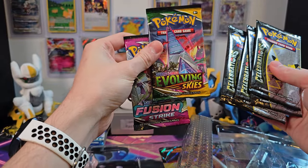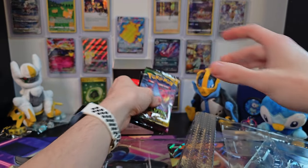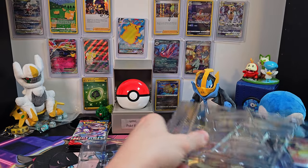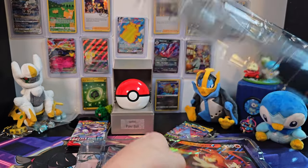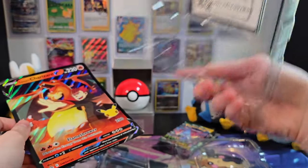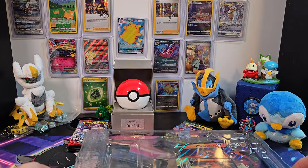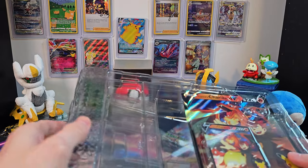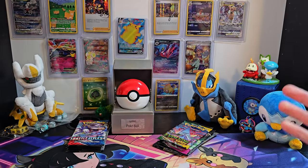We'll take all of our packs out and get them aside on the right side for our pack battle. We've got four Celebrations, an Evolving Skies, and a Fusion Strike. We'll set these to the right and clean up the mess from Charizard. This code card is actually behind our promo Charizard card, so it's interesting that the boxes are laid out a little bit differently. We'll take everything and, like with Sylveon, toss it aside.